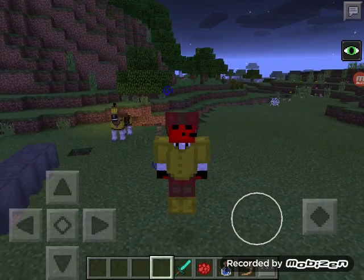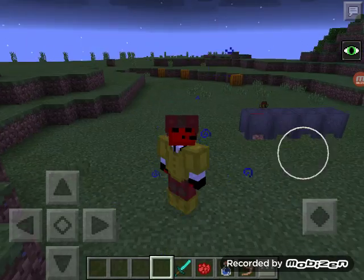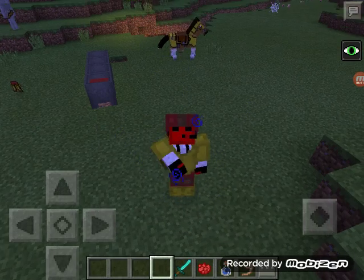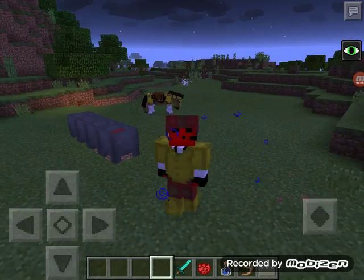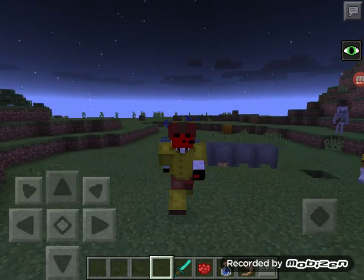If you all want to play on the Lifeboat survival game server, the IP is play.lbsg.net. If you enjoyed today's video and want to dye leather armor for yourself, please watch this first before trying it. Please do like and subscribe. Goodbye!